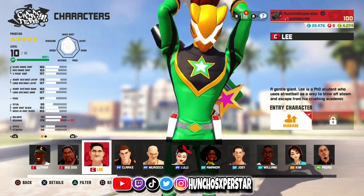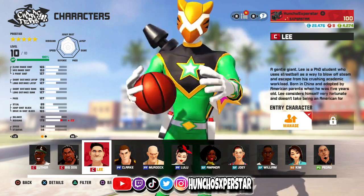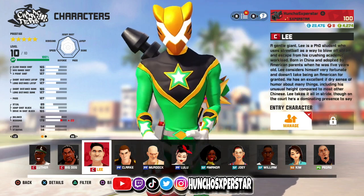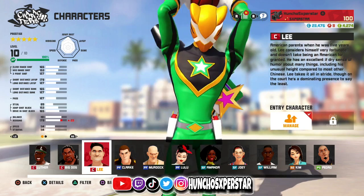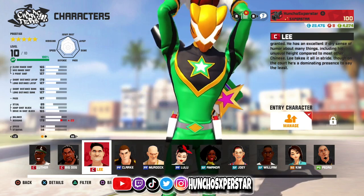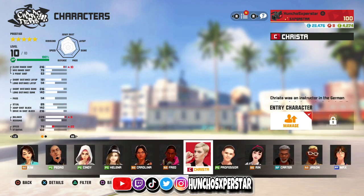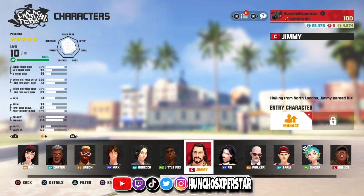Another one I use is Lee, for obvious reasons — I get boards, I can shoot, and because I know how to play defense, I can play defense, just getting those intercepts. That's really all to it. That's pretty much it for the bigs — you don't want to use anybody else. The three characters are Jimmy, Fox, and Lee, if we're being honest.